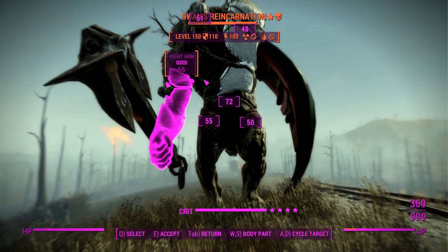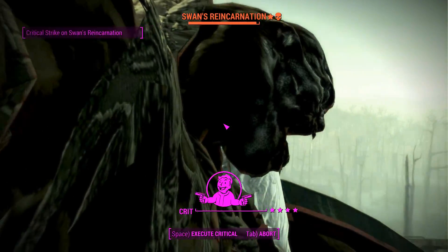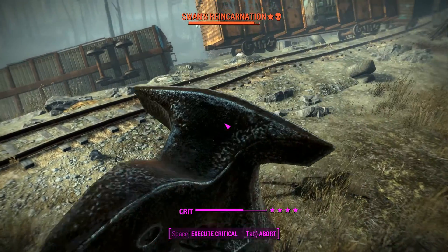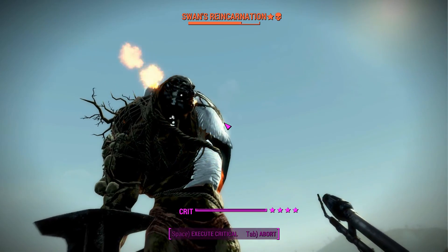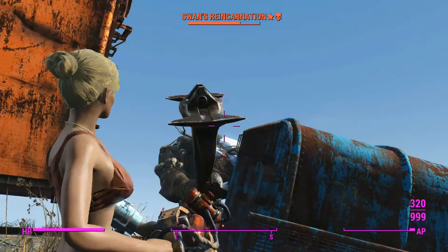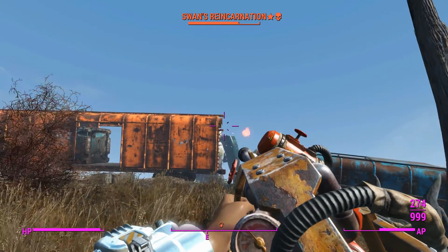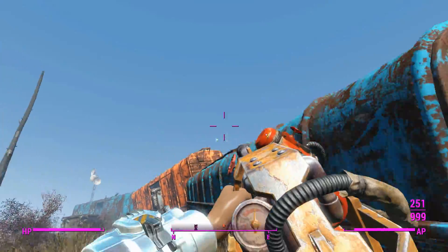We'll go ahead and destroy his skull with many chunks of crystallized liquid nitrogen. We'll crit him just to see how well we can do, and even with this powerful legendary effect on his face we're still doing pretty terrible damage. We'll shoot him from a distance — unlike the cryolator, this thing has a much higher ammo capacity, which means we can sustain the fire for a lot longer.